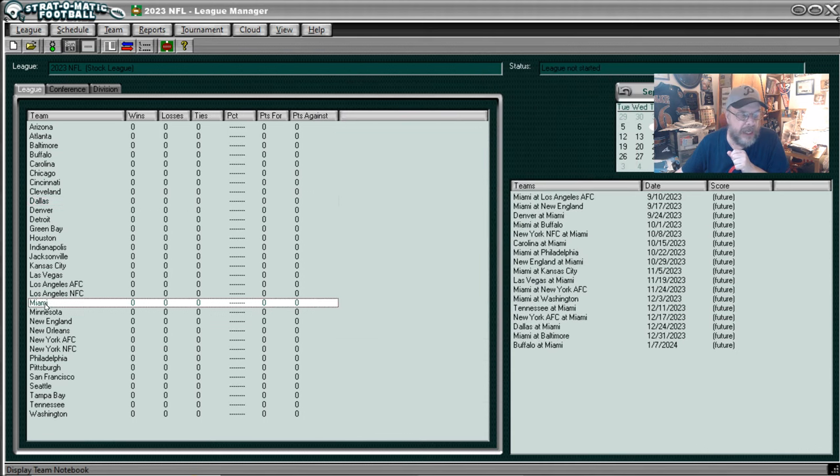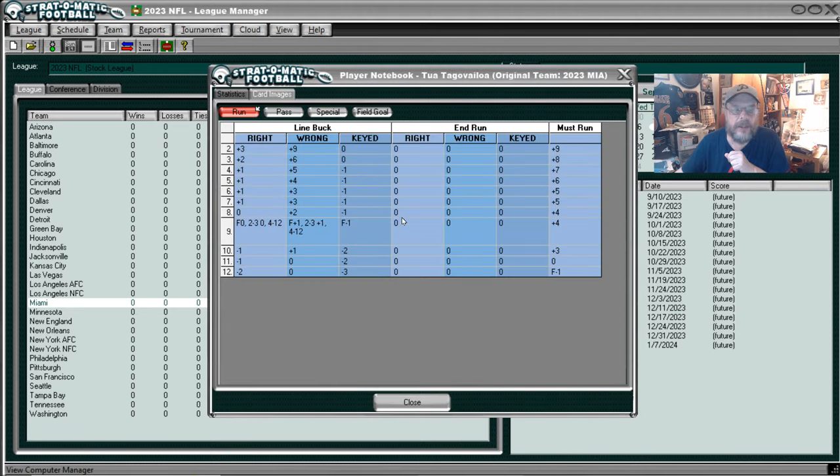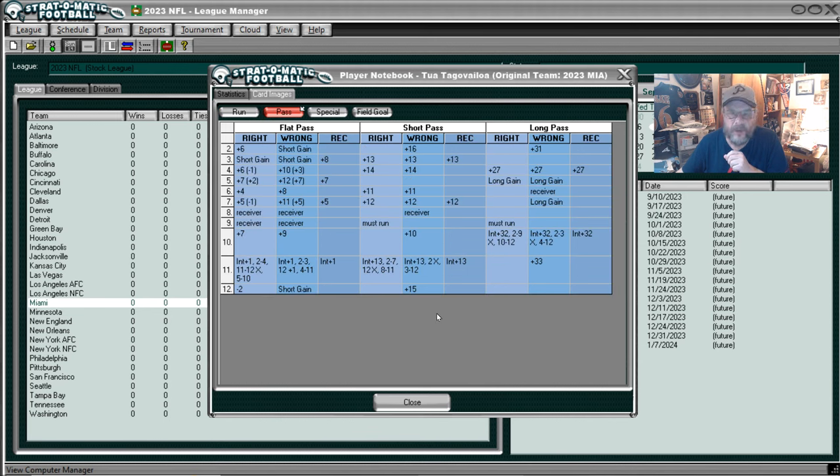Let's take a look at Miami. I know there's probably some Miami fans out there. Team, we'll look at the computer manager. We'll look at Tua Tagovailoa. We'll look at his player card. That's his running card - again, he can't end run but he does line buck, and he has a decent must run. You'll gain yards all the way down through 10 but he's not going to get any big breakaways like Fields could get. His passing card, though, pretty good - you got a double long gain on a long pass at 5, and some good results if you're wrong guessing the pass with him.